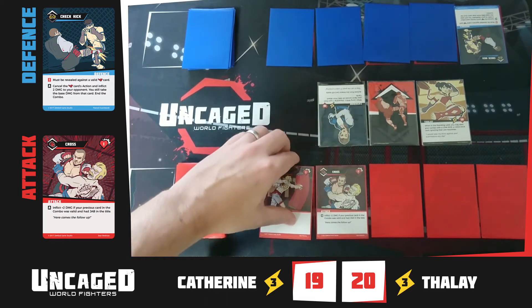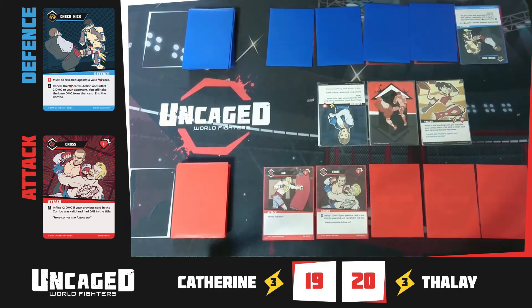The cross also does one base damage, but if it follows a jab, it does two extra — so three total damage heading at Catherine.